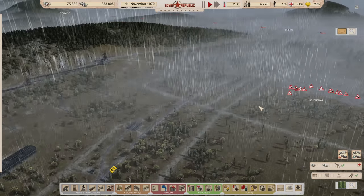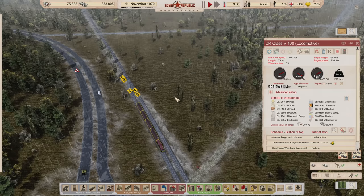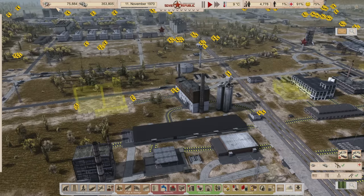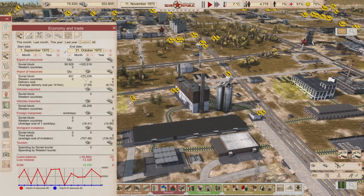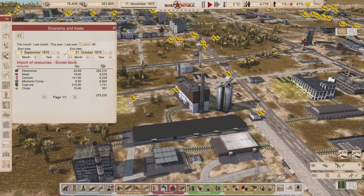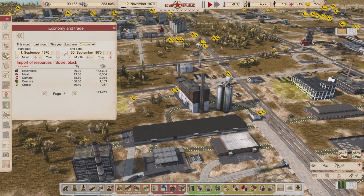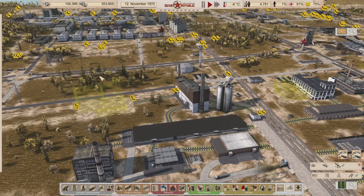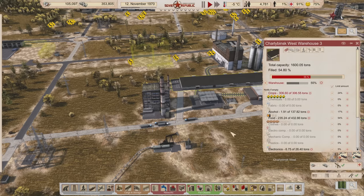Nearly 40,000 rubles worth of stuff on that train — that'll hold us over. In case you're wondering why the money's not flying up like it used to be, it's because we're buying electronics now. Looking at last month's prices — September — we imported 143,000 electronics that month. Since September 1st we've imported over a quarter million rubles worth of electronics so that our people can have radios. Our exports are doing pretty good but they could be better, so we need to keep cranking on that. I think I want a few more people to work alcohol because we can process that pretty fast.